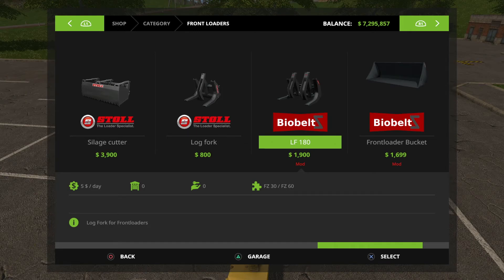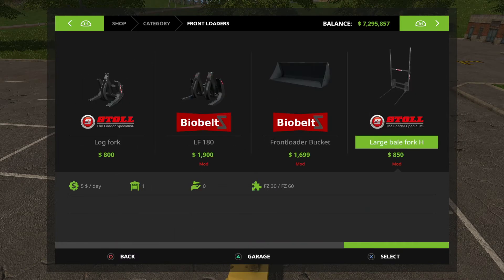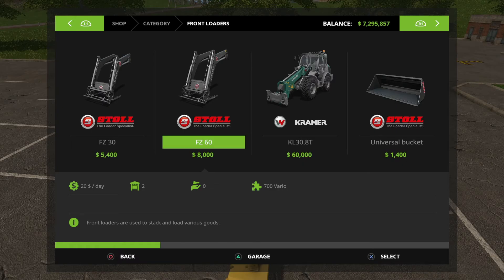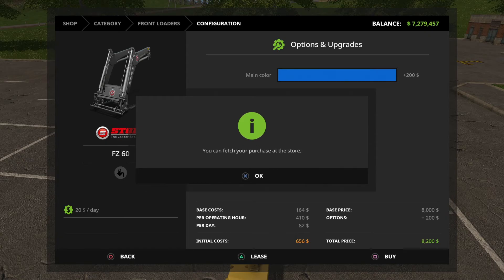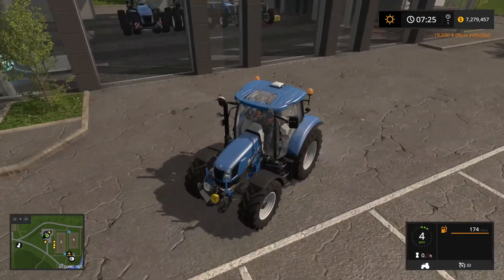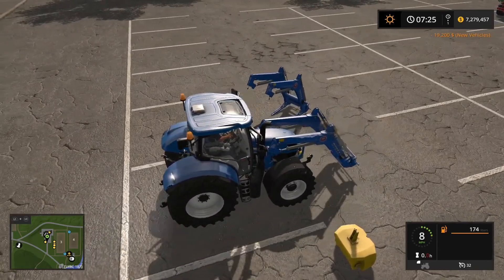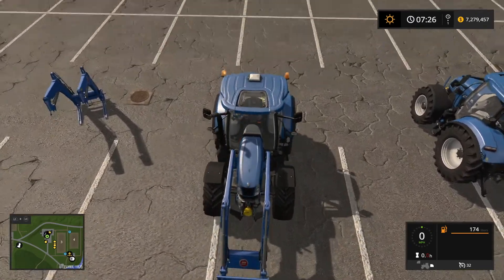This is pretty cool - I think this is a mod that was released. It's the same as the log fork but it's got two on it. I think it stabilizes the log more when you pick it up. Do we need that right now? I'm just going to get the actual arms for right now, until I decide what I want to put on these, because like I said we may do logging with these.